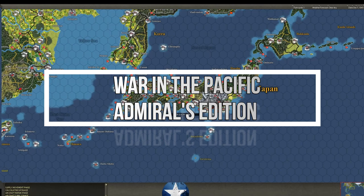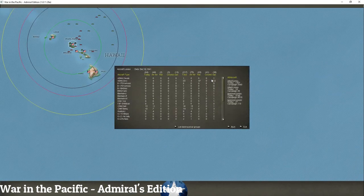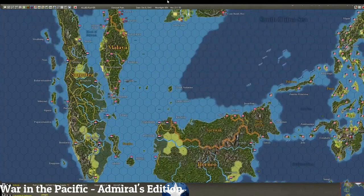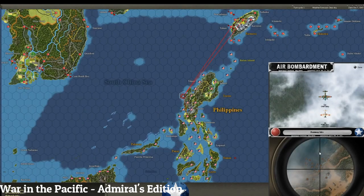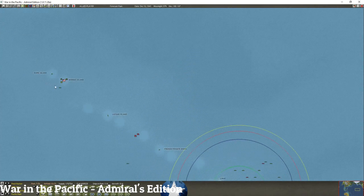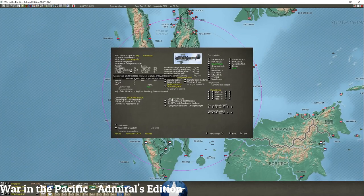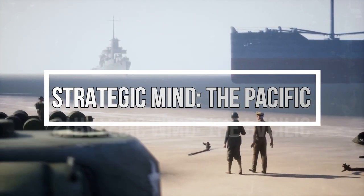War in the Pacific: Admiral's Edition is a turn-based strategy game that simulates the Pacific Theater of World War 2. The game allows the player to control naval, air, and ground forces and covers the entire Pacific Theater. It features a high level of detail and historical accuracy with over 40,000 unique units and 200 different ship classes. The game has a good balance between strategy and simulation, and a high replayability value. However, it has a steep learning curve and a dense interface that may not be suitable for casual players.